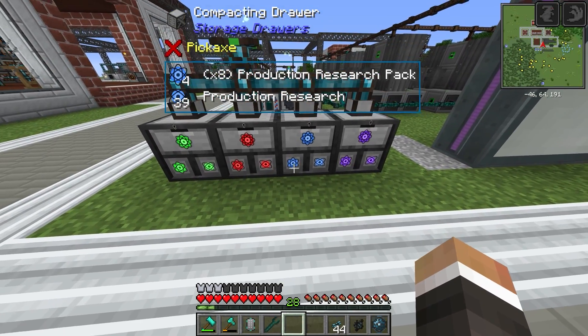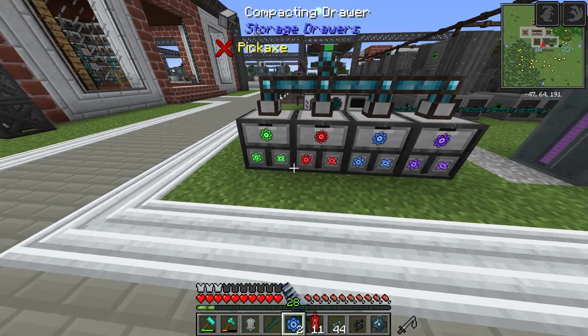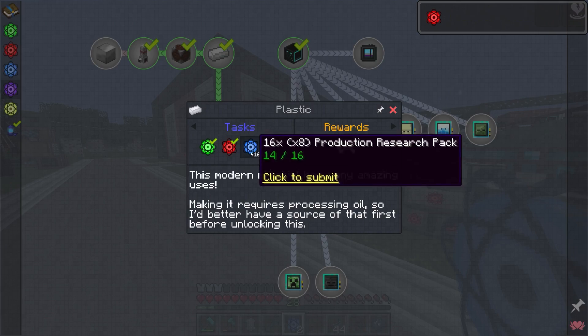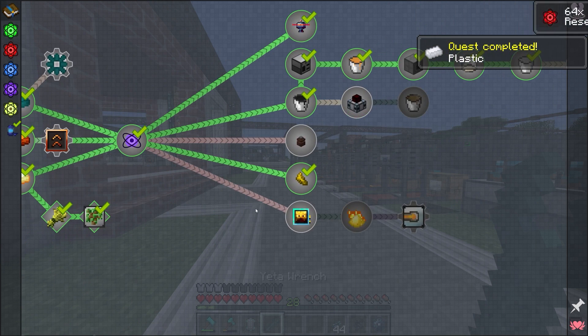We now have enough research to unlock the plastic sheets, so we can do this and this - and we've unlocked the plastic ingots, which is a good step forward. However, power is really going to be our limiting factor here.